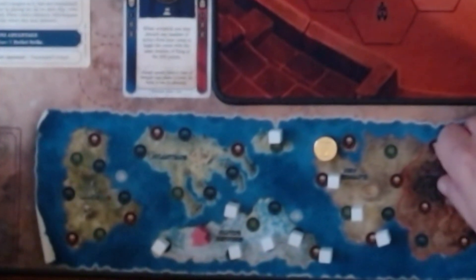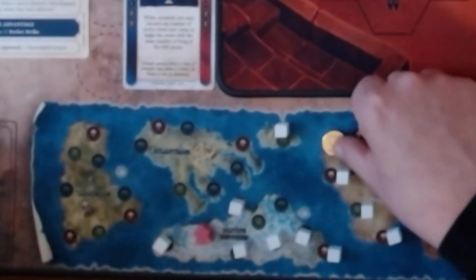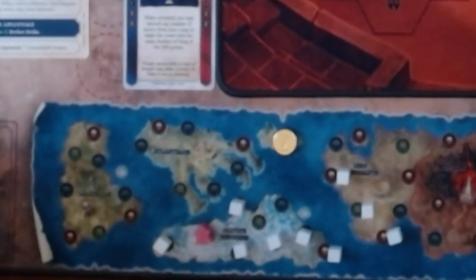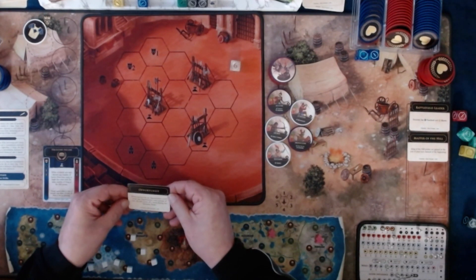I also replanned my route a little bit here. We are going to go to the Isle, which is an Opportunity. Since I'm an Opportunist, when you accept an Opportunity event, draw one Opportunity card instead of two.